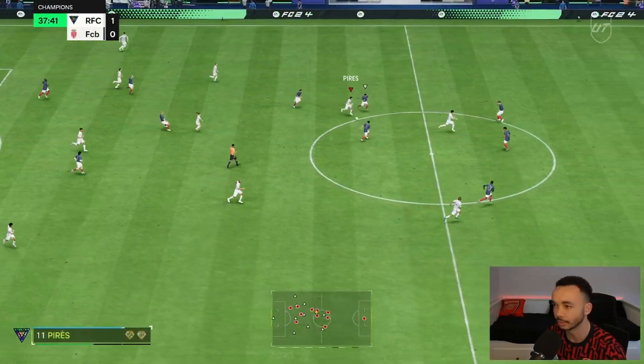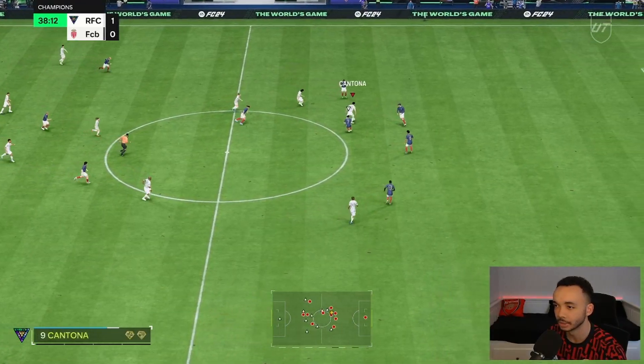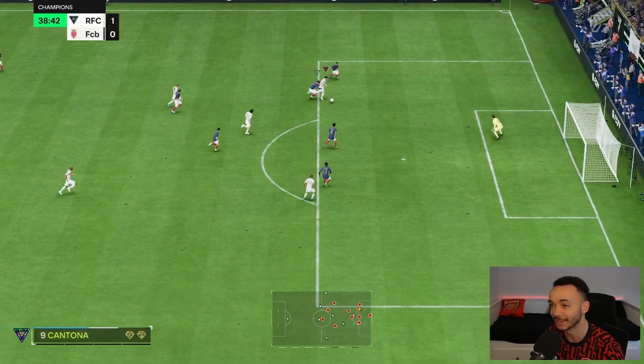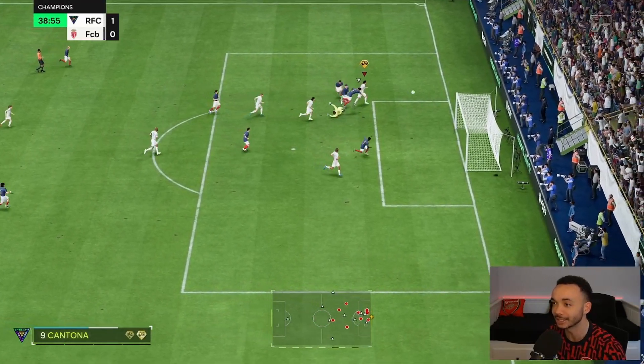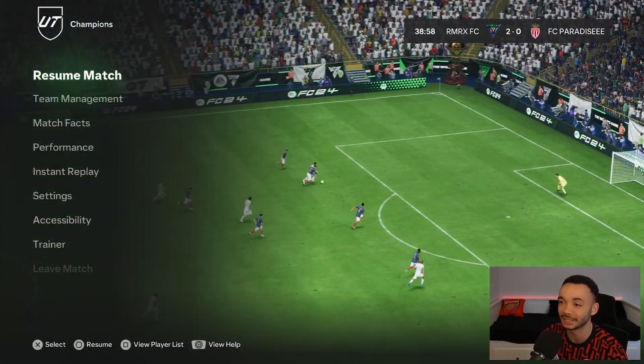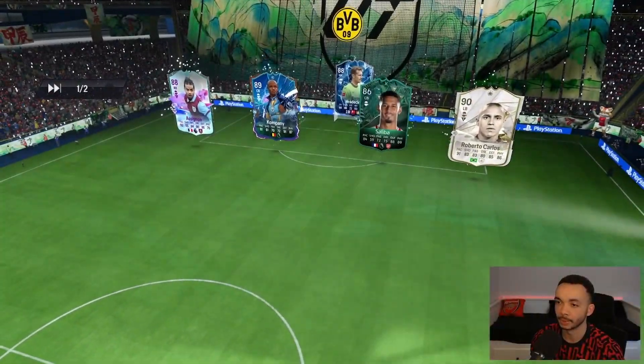Sending him on a run — Pires with the pass. Cantona goes, you can see the acceleration and decent strength. The keeper — a little dink, it is beautiful! The chip shot playstyle plus activated. Then a disconnection and he's gone — next opponent.